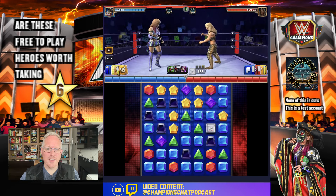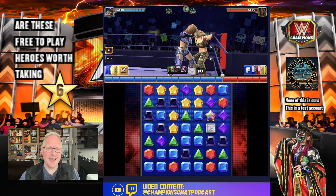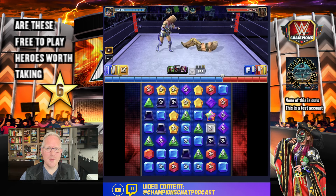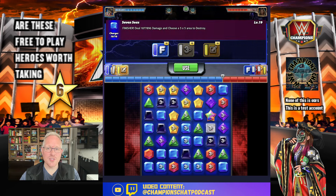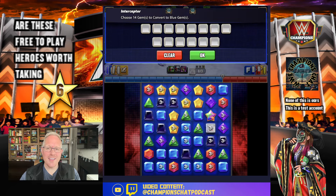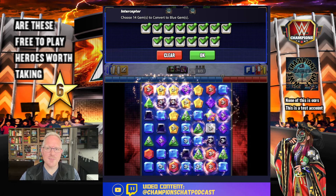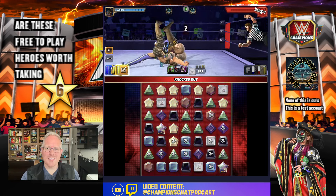You want to fill out the board because once the multis go blue you're going to see some damage. Now throw out the multi gems — only times three, but you can either hit the finisher and choose a five-by-five area to destroy, or since you're already reloaded and blue gems are her highest color damage, you hit the blue move and fill the board with as much as you possibly can.